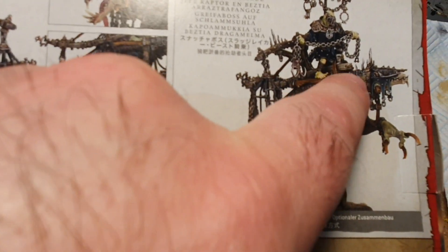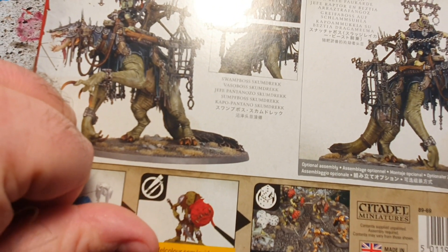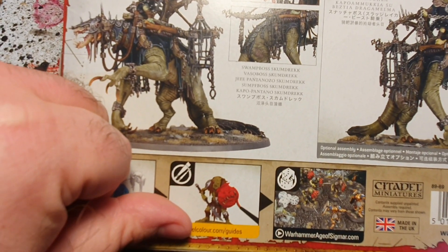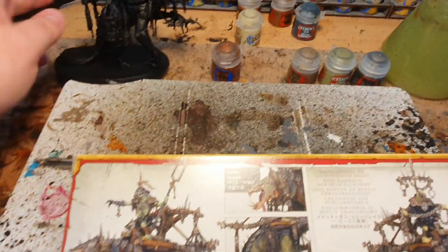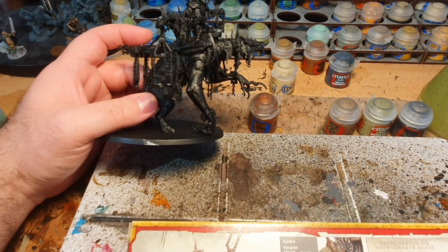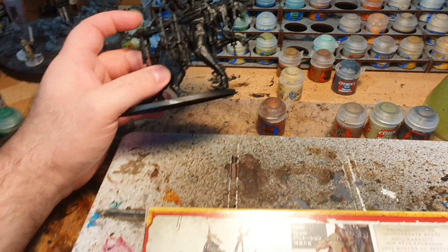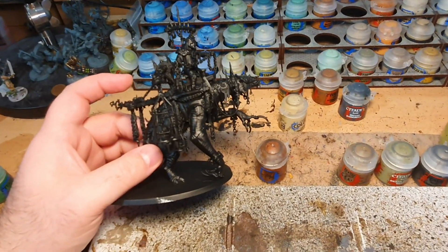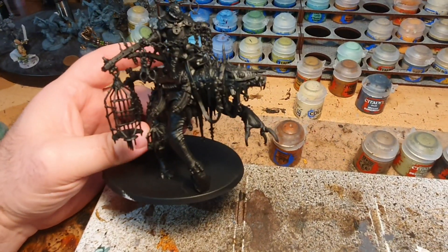They've done different colours for the different beams in the instructions, but that level of detail is beyond me. This isn't all the colours I'll need for the whole model, but Mournfang Brown — that's why I had it out — it was for his spines and his tail. I'll see what gaps are left unpainted after I've done all that. So it's a big drybrush of Leadbelcher first to get all these metal pieces metallised, then Death Guard Green on the Sludge Raker Beast, then filling in the wood, and I'll see what else is left.